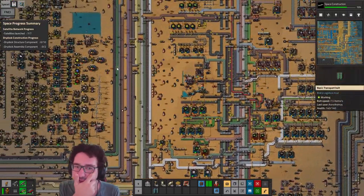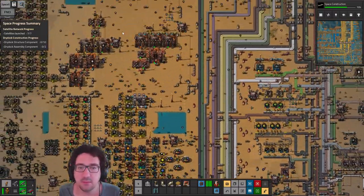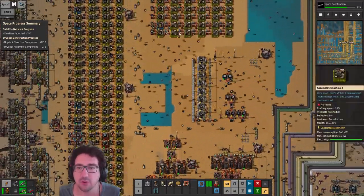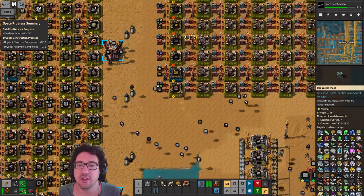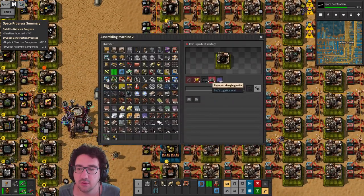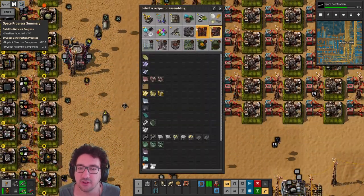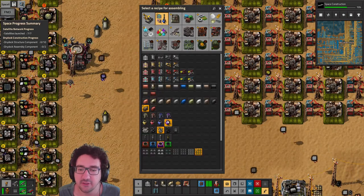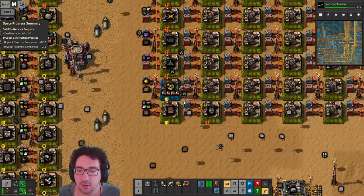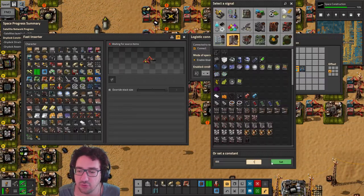Over here let's check what we're getting. We're getting everything except roboport 3 — that's exactly what we were expecting. Let's start making roboport 3. For that we need a bunch of different stuff. Let's limit you to one. We need basically the same components but tier 3.